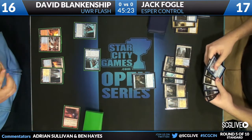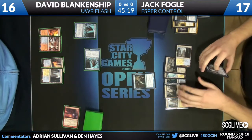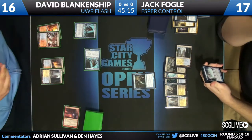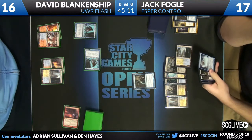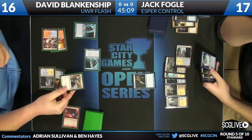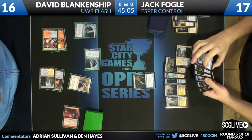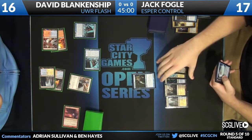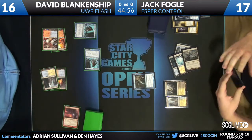Since Jack not only has his own Snapcasters in his deck, but also has several Flashback cards, I really like that — it's a small potential for value. And here we're going to see a Restoration Angel, possibly get Dissipated, and yes, it does. That was at the end of Jack's turn.